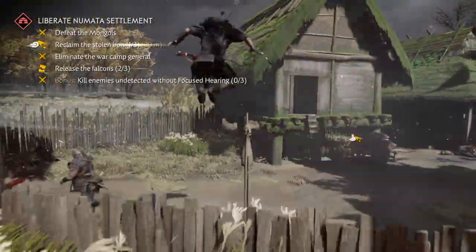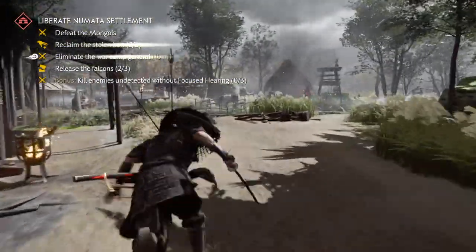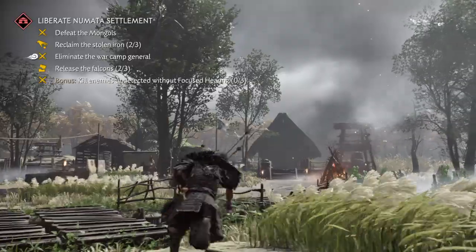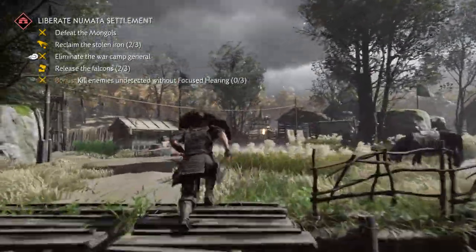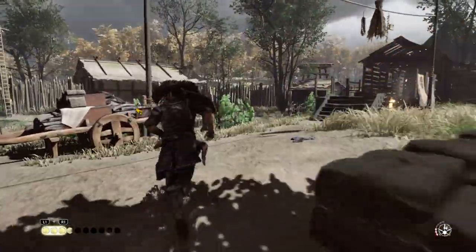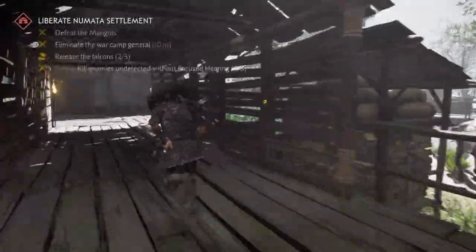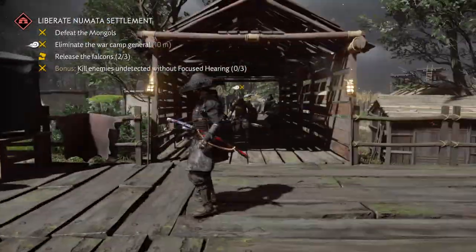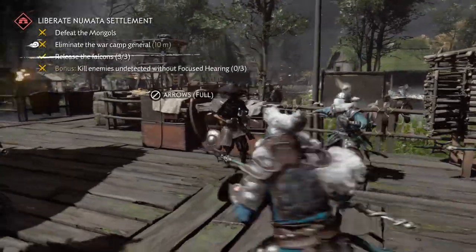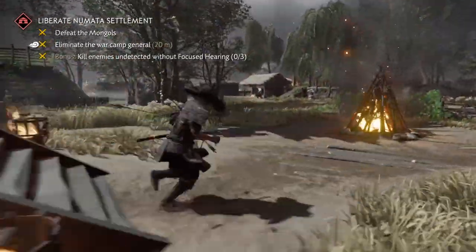Watch where I go here — you can run this course. There's an assassination right there, I was a little late on that one but normally there's an assassination right there. We're gonna grab everything, take out the archers real quick — right between his legs, he got so lucky. Hit this guy real quick, we're gonna grab all the stolen iron and set the birds free. But we're dragging the whole base, so we're gonna fight them all in the same spot. We got to get all this stuff though first — I think we pretty much got it all.